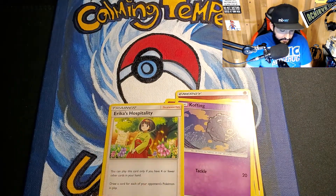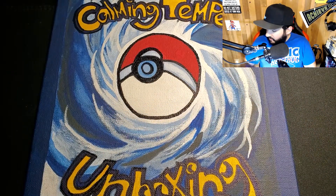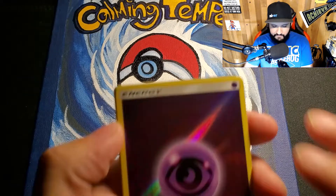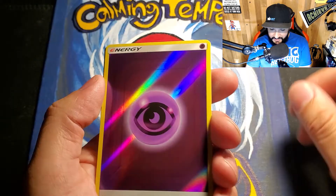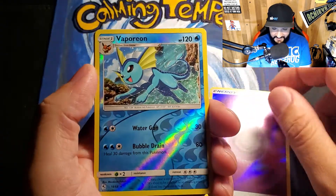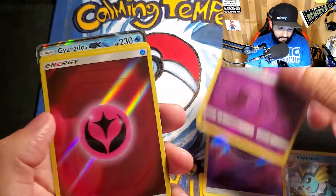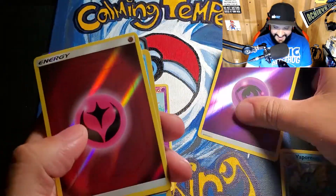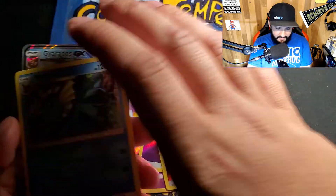Nothing. Erica's Hospitality — ouch. There goes my streak of luck. Jeez Louise. Okay, so let me show you what I walked out with from the box. I got two hollow energies — I can't believe I got two in one box. I got Vaporeon and Ekans. I actually walked out with two hollow energies; I never see these in any packs.